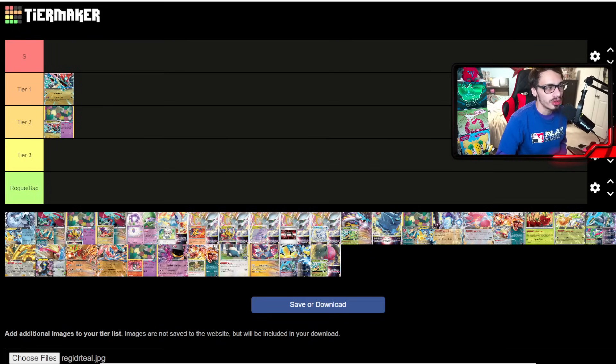My main issue with Lost Pult is the mirror matchup feels really bad. You can't even phantom-dive a Dragapult and kill with your own — it just feels awkward. The one matchup it does fix is Raging Bolt, since you have one-prize attackers like Charizard, Cram-o-matic, and Sableye. So maybe it's better against Raging Bolt but worse against other Dragapult decks. I'll put it in tier two.